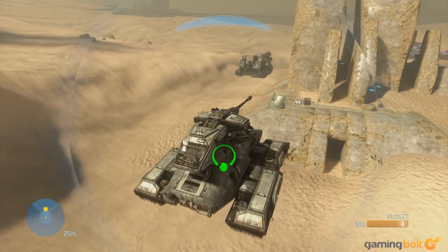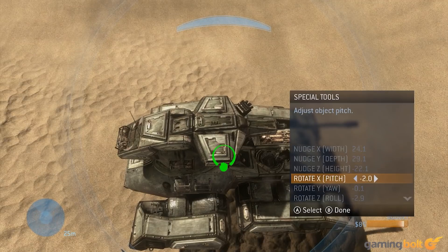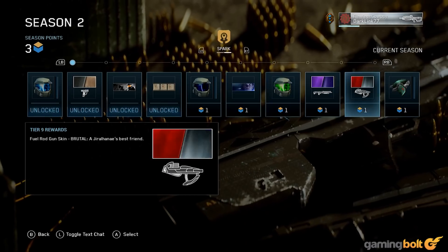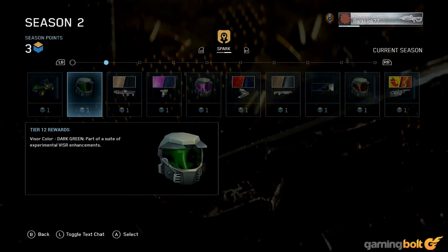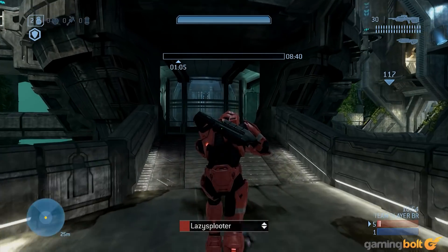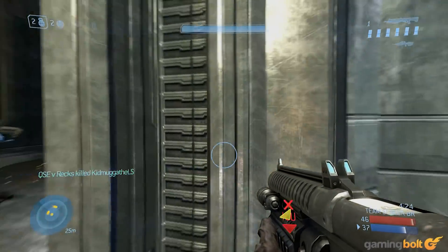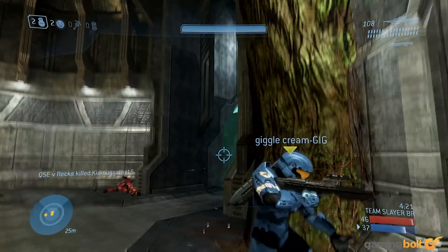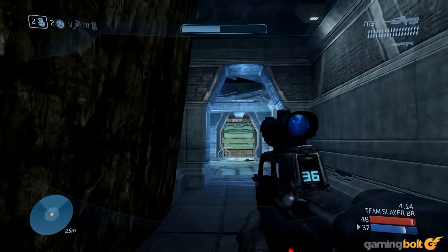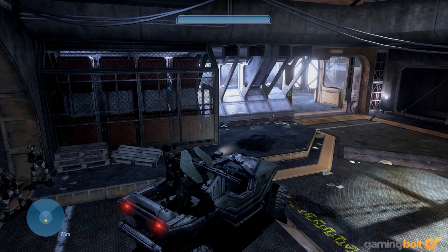Forge is also here, and this update brings it into Halo 2 Anniversary and Reach as well. 343 has made several improvements, adding new objects, bigger budgets, object physics, rotation, coordinate snap, and precision editing tools. There's a ton of customization here if you want to dig into it, and it's as easy as ever to share your custom maps and modes. You can also use the theater mode to view temporary videos of saved games, though there's unfortunately no way to edit or save them without using an outside program. 343 has also used this update to improve the Master Chief Collection at large, adding new unlockable cosmetics for Combat Evolved and PvE, PvP, game-specific, and seasonal challenges for players to complete, though progress is unfortunately not shared between the Xbox One and PC versions of the collection. It's a truly staggering amount of content.